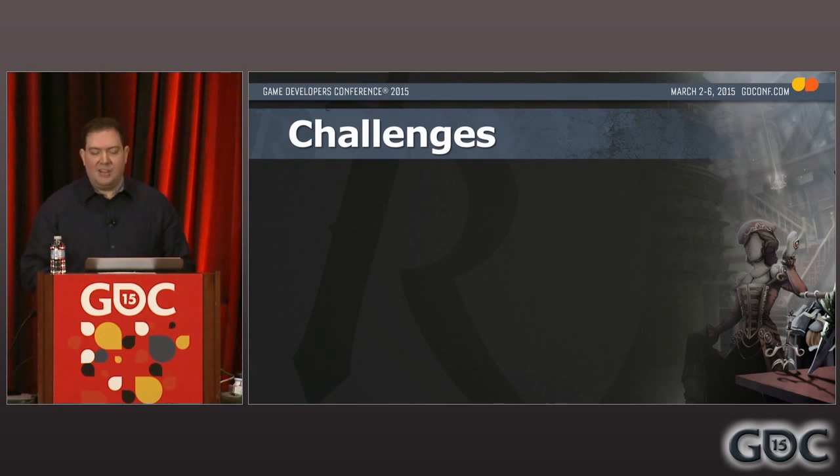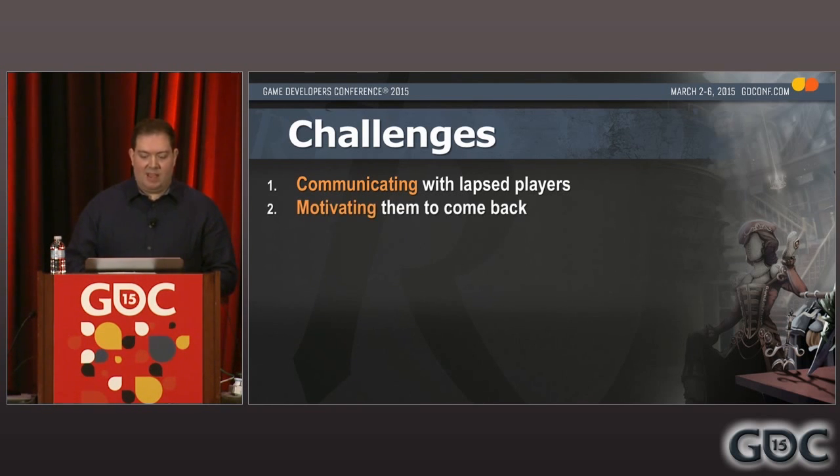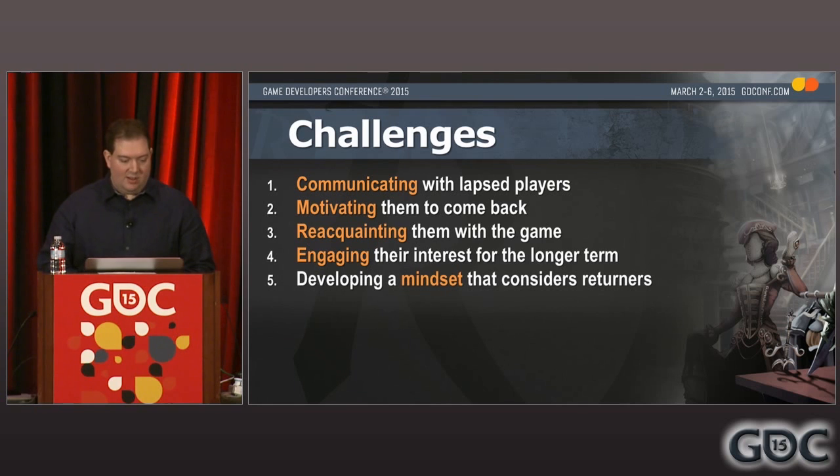Hopefully you'd agree that there is value in putting attention into returning players, but how are you going to go about doing that? I'll step through the major challenges, and you'll see that they represent the returning player's journey back into the game. First, you need to find a way to communicate to lapsed players, because they're not going to be proactively checking in on your game. Having reached them, you need to grab their interest and motivate them to return — you've got to overcome whatever reluctance made them lapse in the first place. And if you can get them to come back, you have to help them get reacquainted with your game. They may have been away for only a month and just need a refresher, or they may have been away for years and need a lot more assistance. But hopefully you can get them back, and now you need to engage their interest for the longer term so you can prevent them from easily churning straight away again. And looking further ahead, the challenge is to develop a design mindset which embraces returners and considers their specific needs, so you can build on these benefits well into the future.